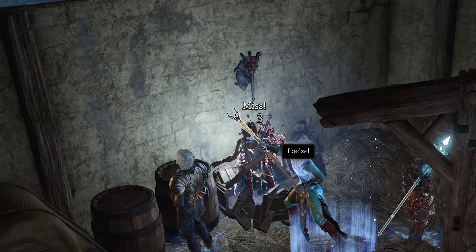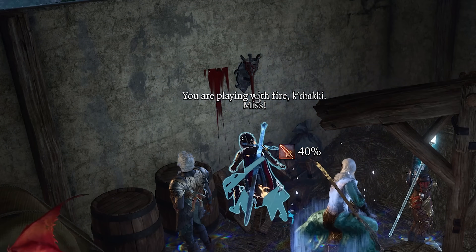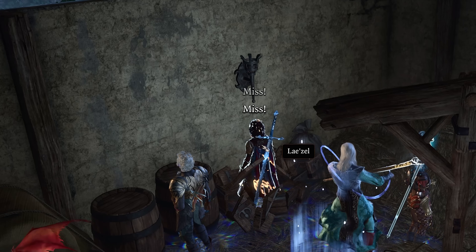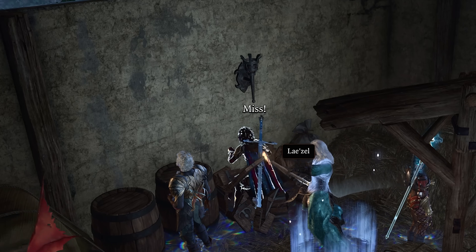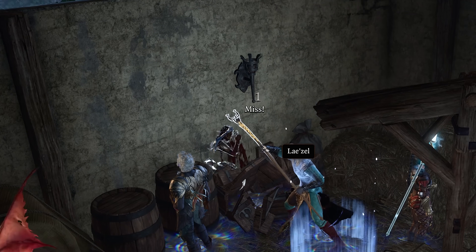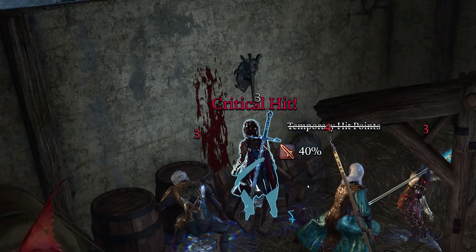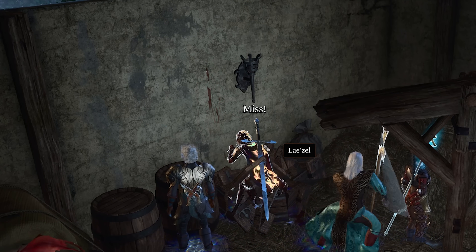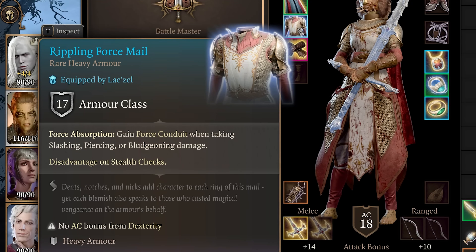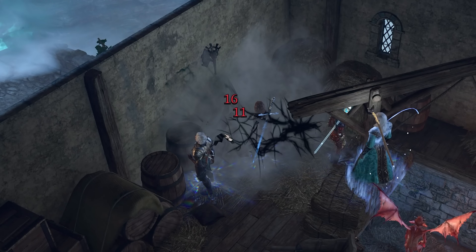Next up is Force Conduit. This condition reduces slashing, piercing, and bludgeoning damage taken by one per turn remaining, and each time the wearer takes those damage types, they gain two turns of Force Conduit. Once you get seven turns of Force Conduit, it deals a massive AoE Force Damage. This is extremely powerful against large groups of weaker enemies. One source of Force Conduit can be found on the Rippling Force Mail, located on the second floor of Daman's Blacksmith inside a rustic chest.